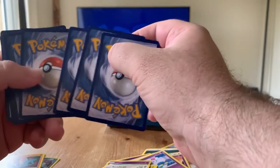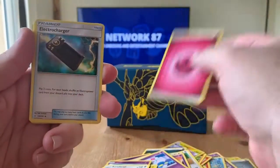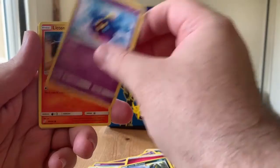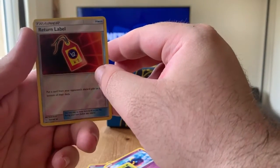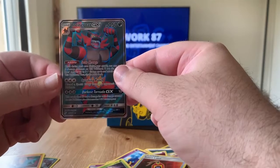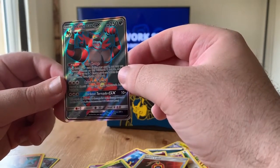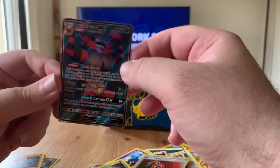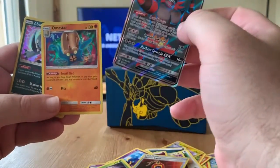Last pack — guessing electric again because we haven't pulled an electric energy yet. We got Electrocharger, Hitmonchan, Grass Memory, Alolan Grimer, Cosmoem, Litten, Grimer, Exeggcute. The reverse is a Lanturn, and the rare is an Incineroar GX — come on, last pack luck! I do have it already but I'm not complaining. It's a little off-center but still a very very nice card, absolutely loving it.